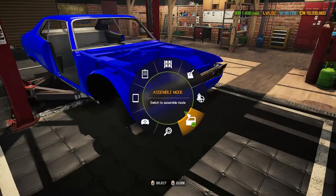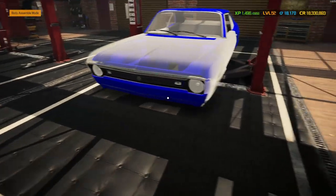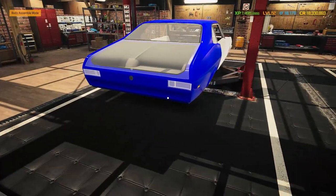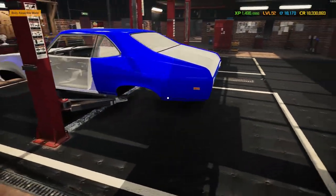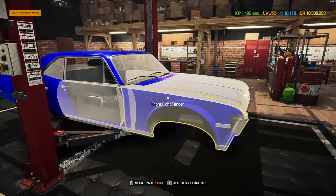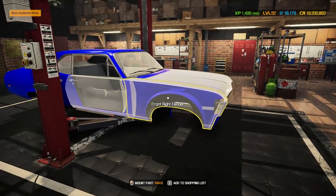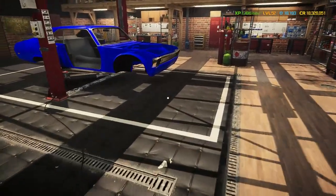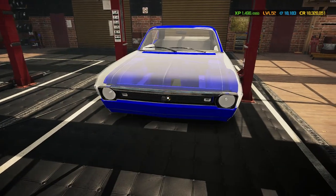I don't need a front bumper — I've completely removed that one — and I also don't need a rear bumper — I've completely removed that one as well. I have got a few additional parts to go on this one, so I'm going to buy the bits I need. I'll see you back here in a minute, then we'll head over to the paint shop and check out the livery I've created.